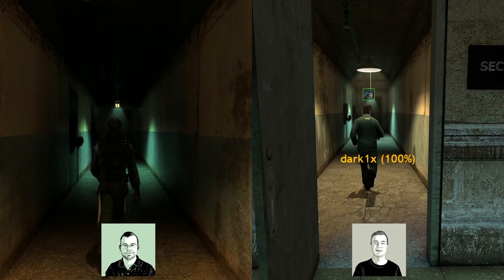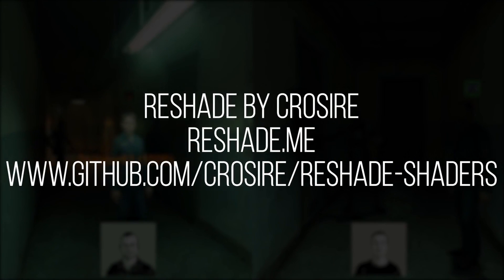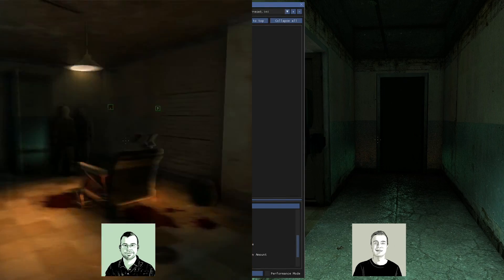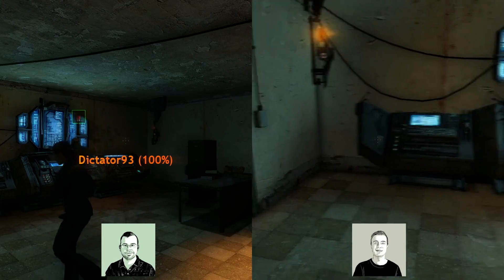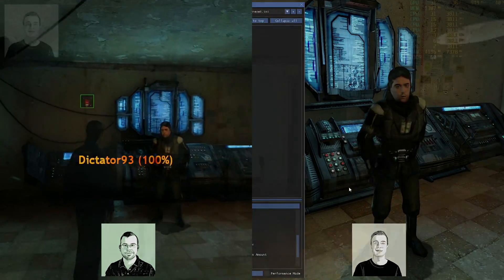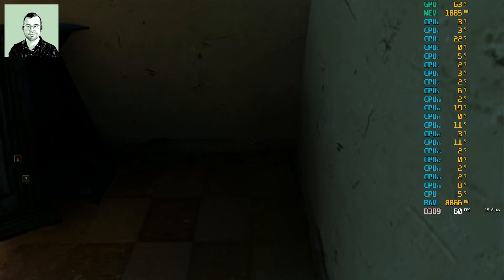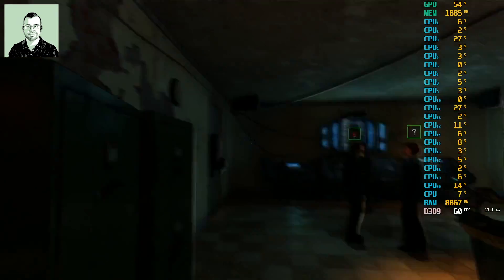The problem getting this working was related to ReShade — it's incredibly well designed by its author (qUINT/crosire). It can pick the depth buffer required for ReShade effects really well. But Half-Life 2 sometimes has problems — we've entered scenes where the depth buffer switches to the wrong one and the effect stops applying. Right now it's all working — I'm using a dedicated buffer selection while the others are on auto.